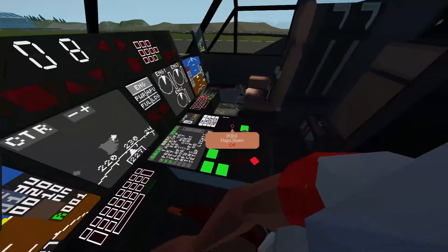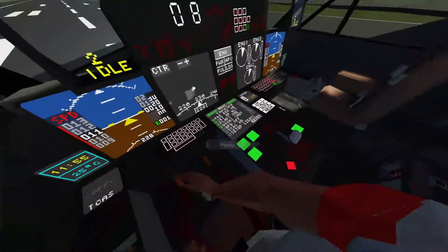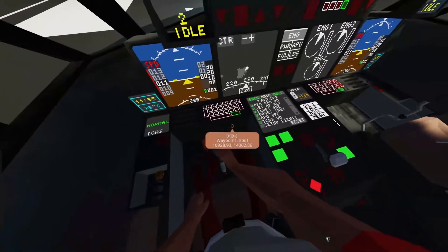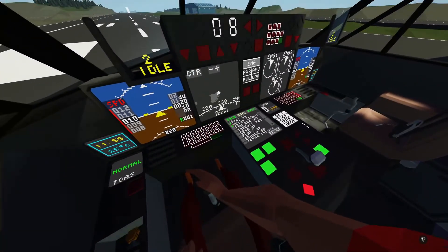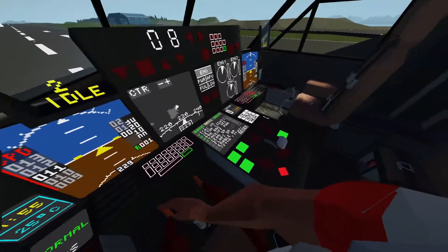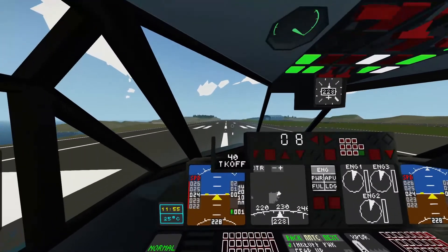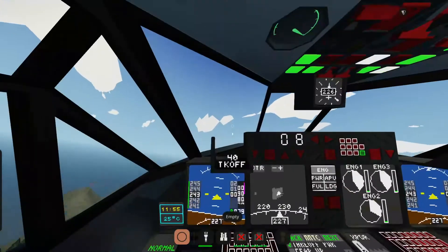We're going to go flaps one for takeoff. Doors are shut - you can see that panel over there shows we have no open exterior doors. Make sure our APU is off - APU is not active. Turn on our traffic collision avoidance system. Scroll down and set up our lights - take the taxi lights off. Parking brake off, takeoff power. Start our takeoff roll, keeping on the center line. Once we get a green line on the screen around 130, you can pull back.